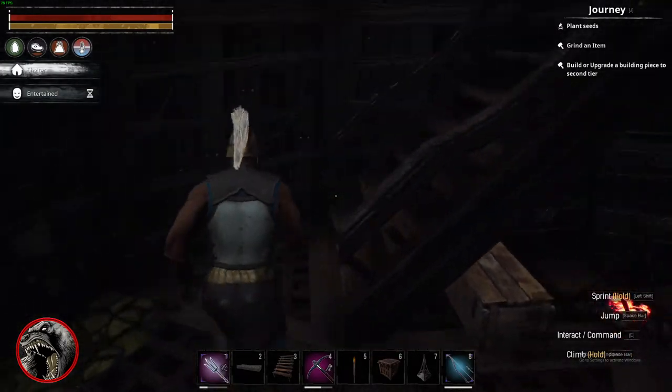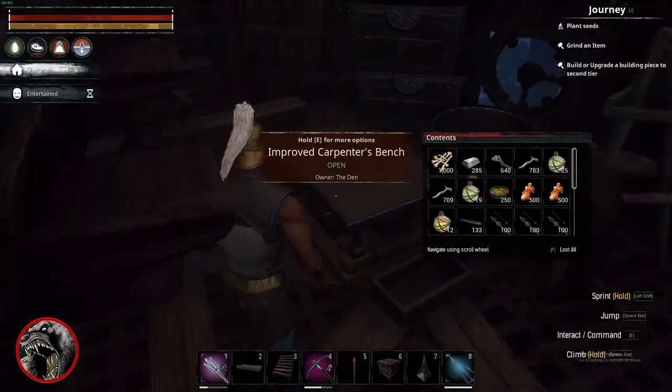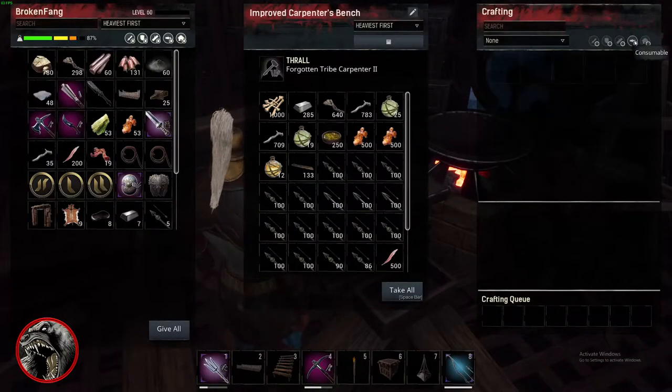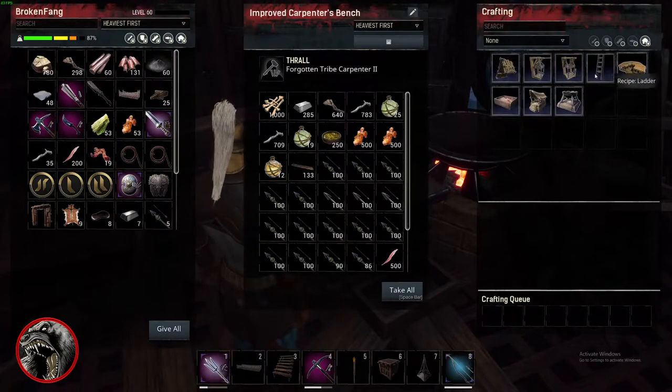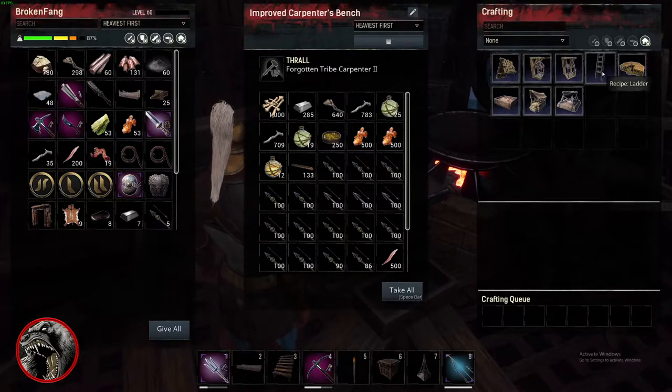Every one of these benches — don't get caught up around the fact that there's a fish icon, because obviously we're at a carpenter's bench. It says building materials, and they have a ladder there — and a ladder is a subcomponent of a building. The same argument could be made for other items on other benches.